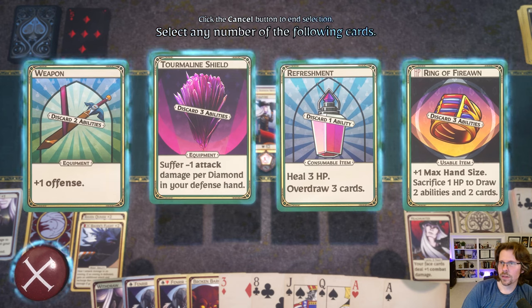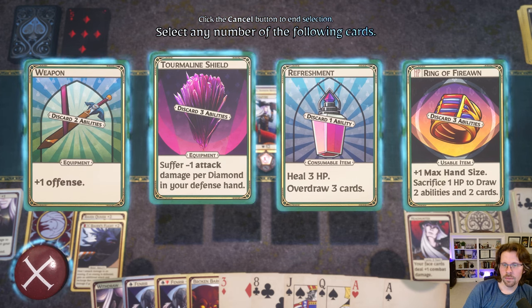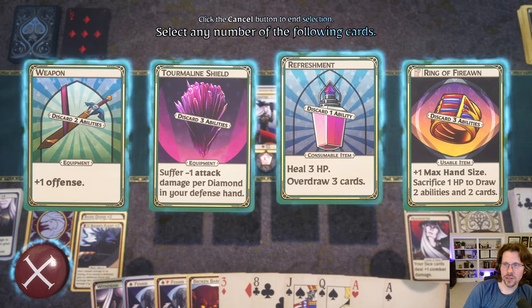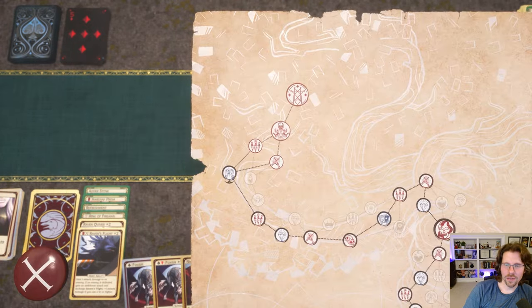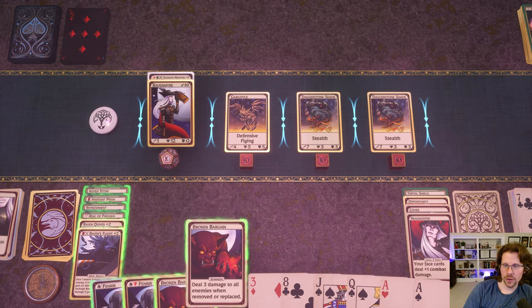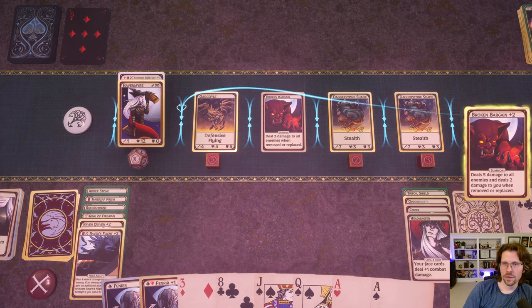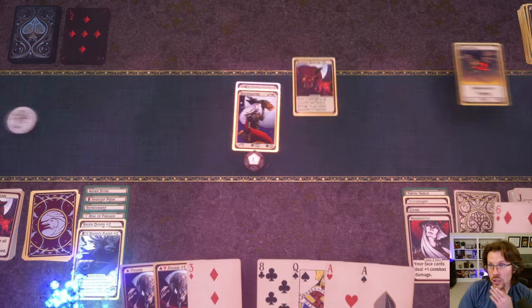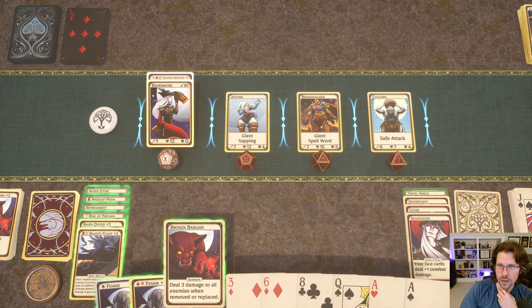I'll do a big Broken Bargain and Stock to make sure I have a summon for the next fight. We'll keep Fenrir, no need to reload, and withdraw the Bargain — that'll do it. At the merchant, Tourmaline Shield looks really nice. I've already got Ring of the Fire On and could double up, but I'm already rampaging so we'll just get a Refreshment to be safe. Drop that, and here we go into the boss with a little Fenrir, a big Fenrir, and some Broken Bargains.